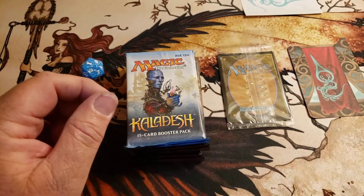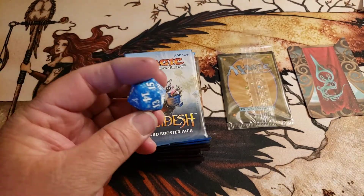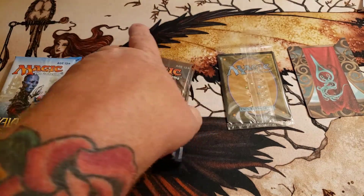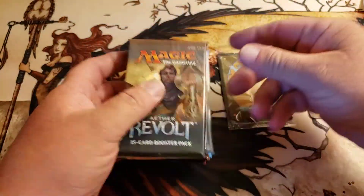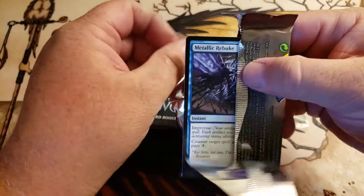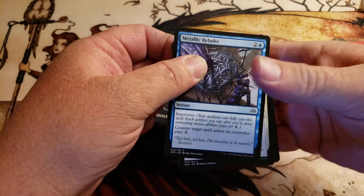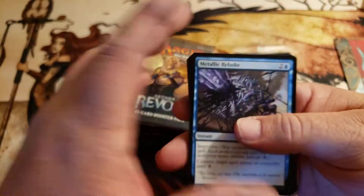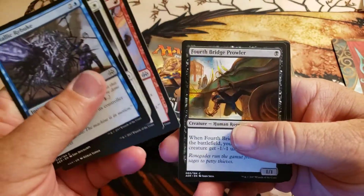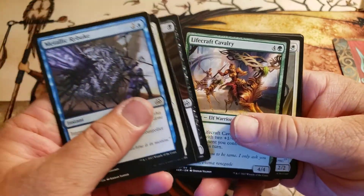Of course we got the dice, which is very cool — they don't do this anymore either. You get the previous set mixed in, so let's start with the Aether Revolt packs and work our way over to Kaladesh. I know our odds are very, very low for finding a masterpiece card, but it would be epic if we did. Let me slow roll these a little bit — the art from this set is just so cool.